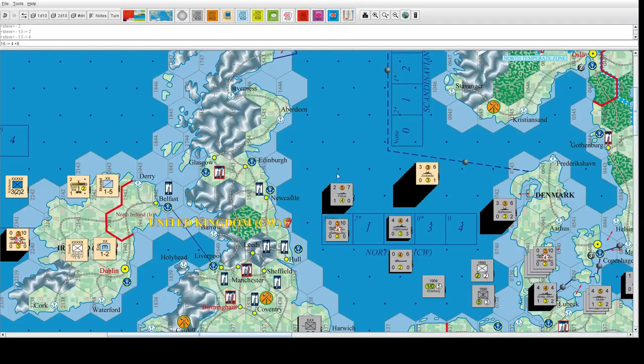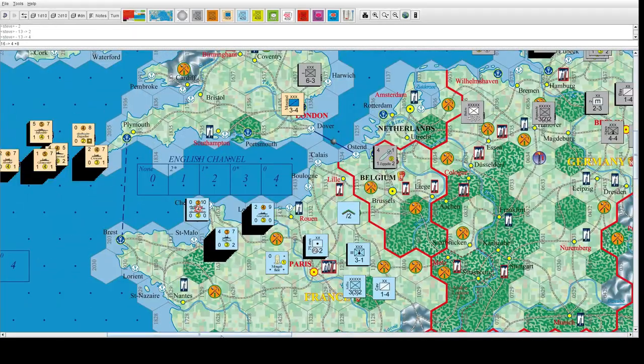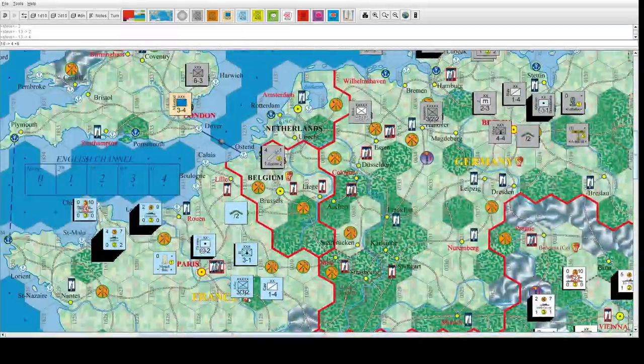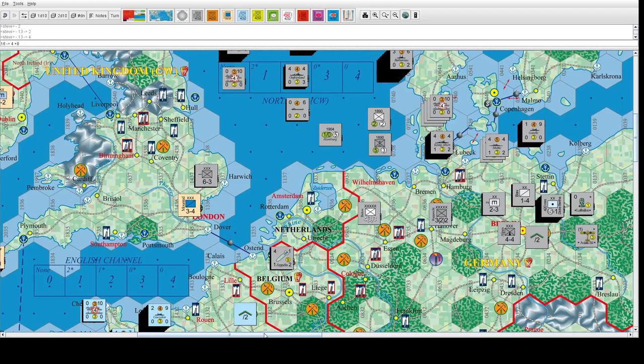Whatever you're doing with naval moves is taking away from what you're doing against France and Russia. In John's game, it's very circumstantial that he was able to pull it off.